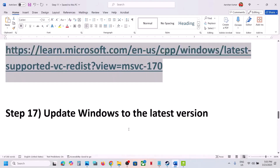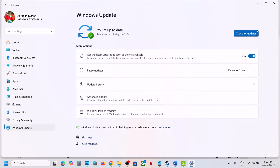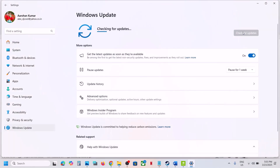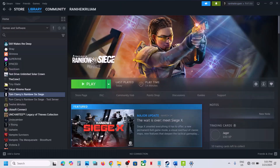The next step is to update Windows to the latest version — this is important. Go to Windows Update (or Update and Security), click Check for Updates, let all updates install, restart your computer, and after the system restart launch the game and check.